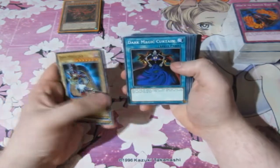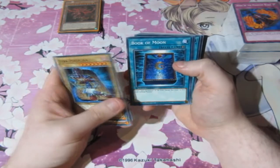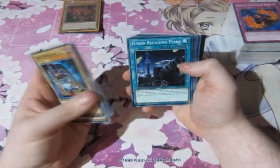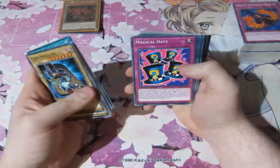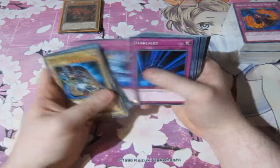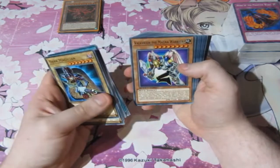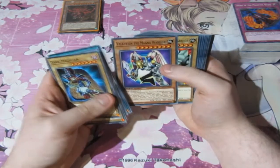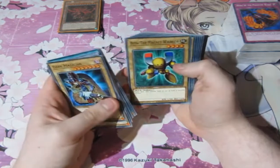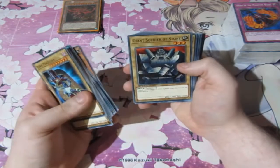I'm very happy with that. Dark Magic Curtain, Polymerization, De-Fusion, Book of Moon, Emblem of Dragon Destroyer, Swordsman Fusion, Recycling Batteries — which is another great card — Mystical Hearts, Fair Wind, Dark Light, The Metaverse, Dark Paladin, The Magna Warrior, The Valkyrie, Alpha the Magna Warrior, Beta, Gamma, and Delta the Magna Warrior. Sweet.